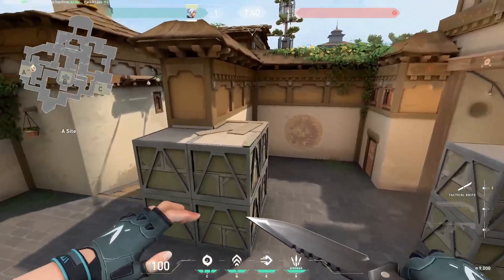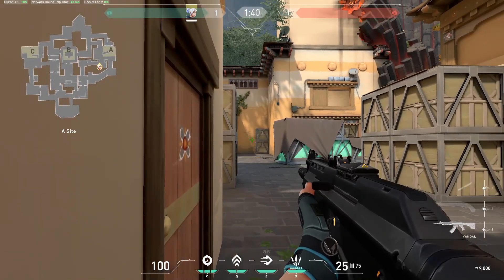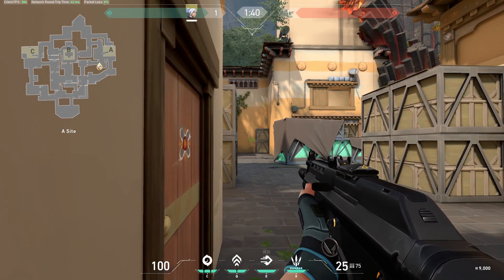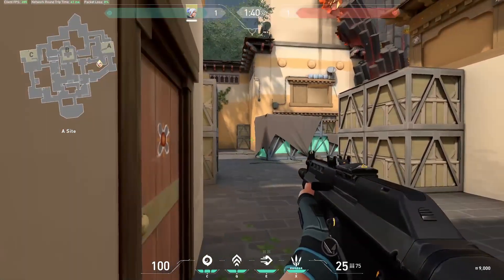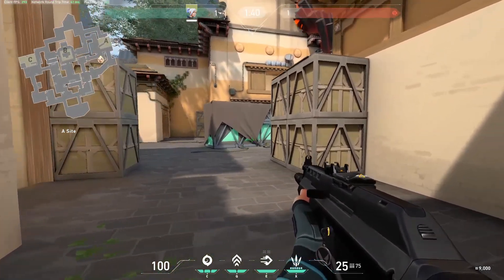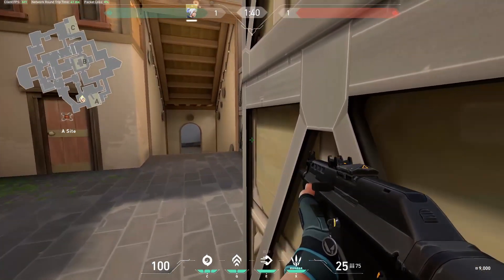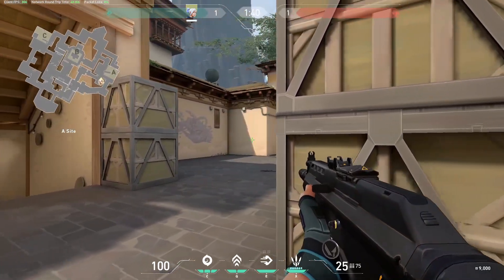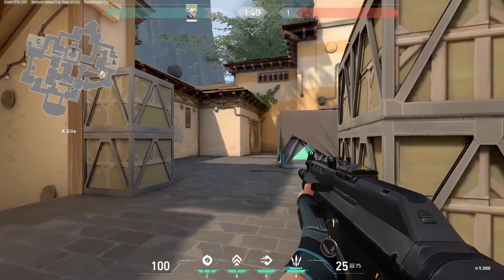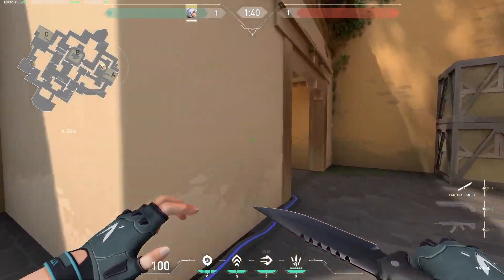A second off angle on this site would just be down in this corner. A lot of people, if they push A Short, will obviously know you're here because you'll be shooting them. But if they push Long and take site, a lot of the time they won't check back here, especially if they start taking site from Long. You can just hide in here, and after they've planted, maybe you can swing out, kill a guy cubby, maybe kill a guy CT and on site. That will really help your team with the retake.